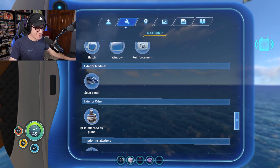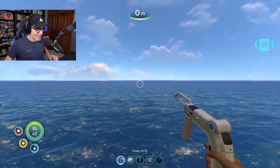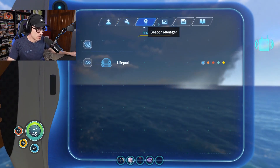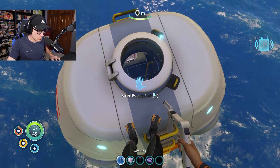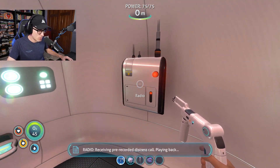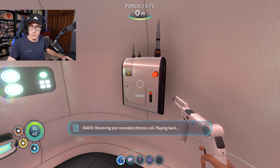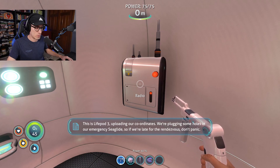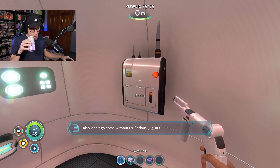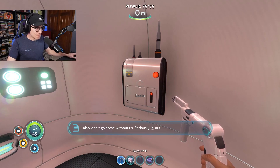So that's going to do it for this episode. Thank you so much for watching. There's something on the screen — is it the radio? Receiving pre-recorded distress call. This is Life Pod 3, uploading our coordinates. We're plugging some holes in our emergency sea glide, so if we're late for the rendezvous, don't panic. Also, don't go home without us. Seriously. Three out.